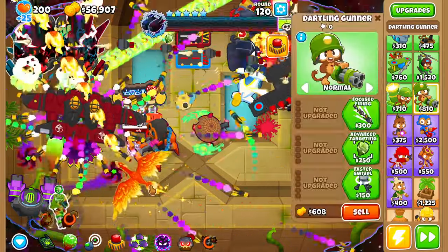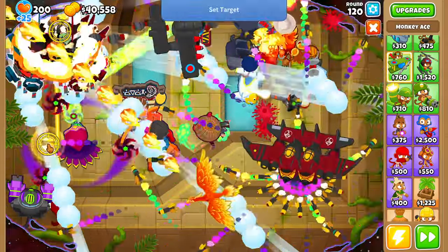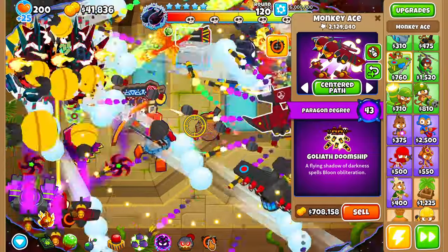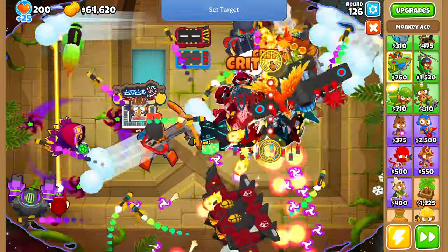While we are waiting, let's grab another darling gunner placed right here and start saving up for the ray of doom. We also need to manage our goliath doom ship and drop its bombs whenever they come off cooldown. Tier 1 down, tier 2 down, tier 3 down, there's tier 4, there's tier 5 — and now we just have one skull left to go.